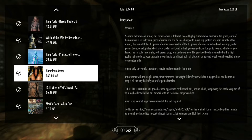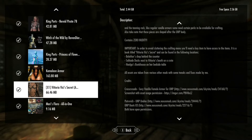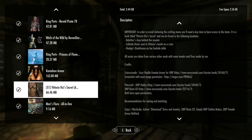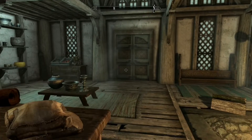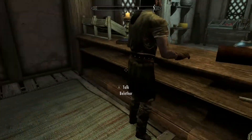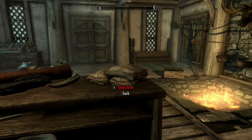The last mod is Vittoria Vici's Secret — I think that's supposed to be a pun, obviously. It has a set of craftable armor added to the game. Once you get the book, the recipes appear in each crafting section. They're available under Daedric and all that kind of thing, and one convenient place to find the book is right there.